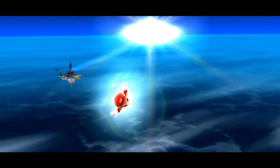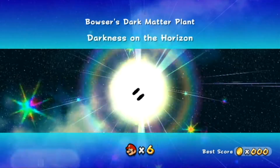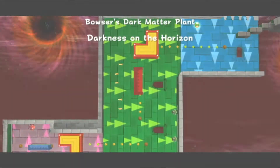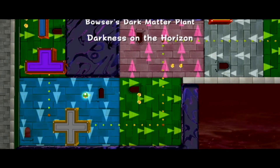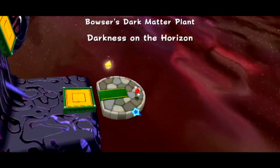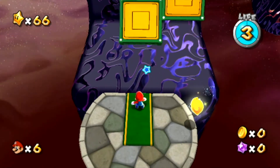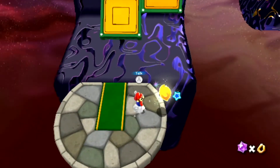Bowser's Dark Matter Plant - well, Bowser must be making lots of dark matter and selling it to the Final Fantasy world, because dark matter is pretty awesome in that world, so he must be making a pretty big fortune. Gravitational arrows - because all you need is arrows pointing in one direction for the gravity to shift. And we also need really really weird-looking poison - that is some odd-looking poison.